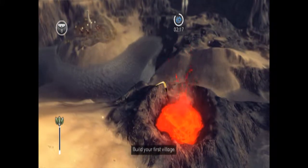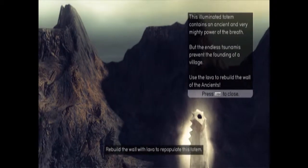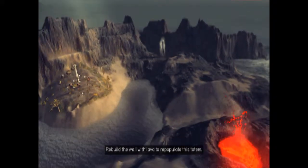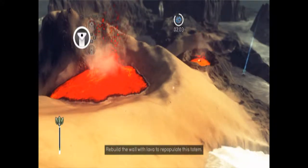We also have something else new to this level: lava. This is going to be a big gameplay mechanic. Illuminated totems do contain powers though - I forgot about that. And that's what they were talking about just there.